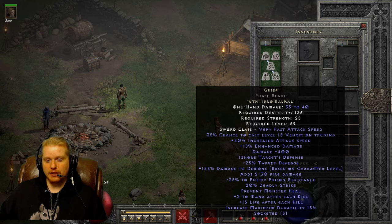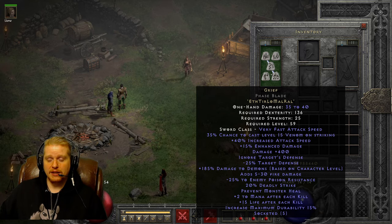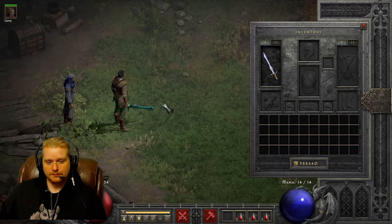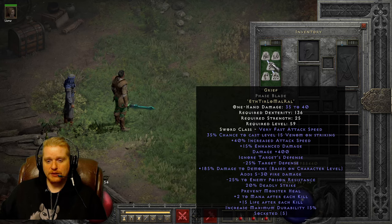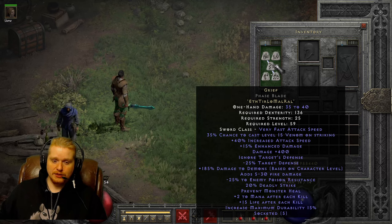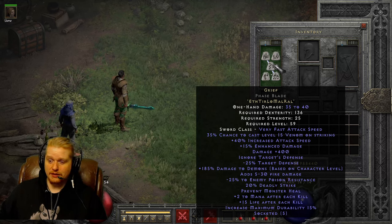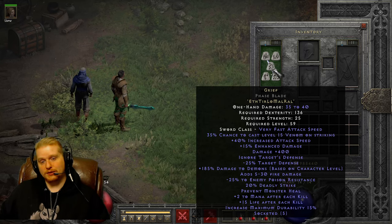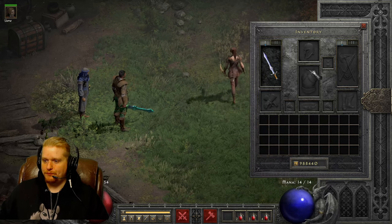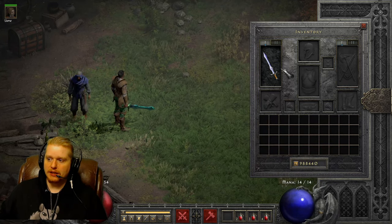Phase blades do not have durability, and the reason people make Grief in a phase blade is specifically so they do not have to worry about durability. Phase blades have no durability whatsoever, despite the fact that they are a type of crystal sword. Crystal swords do have durability, and the other similar blade also has durability, so it's important to note that distinction.